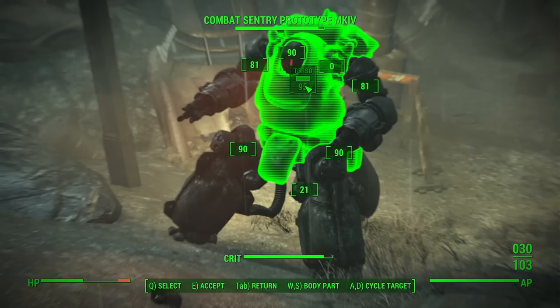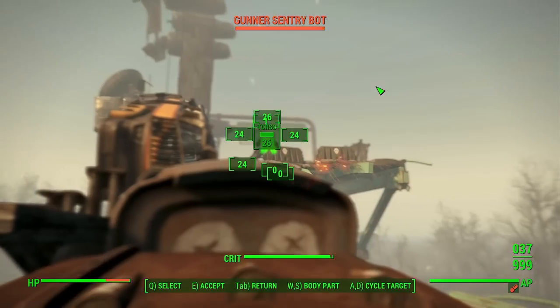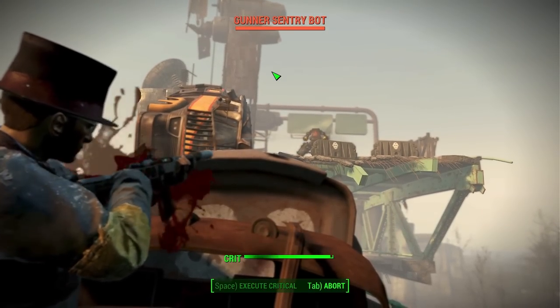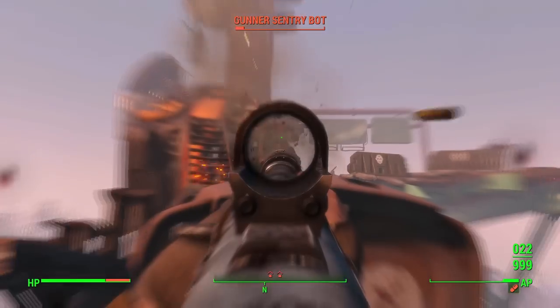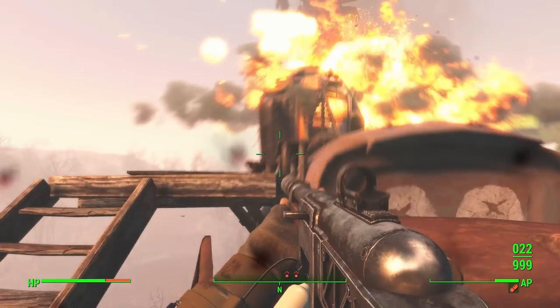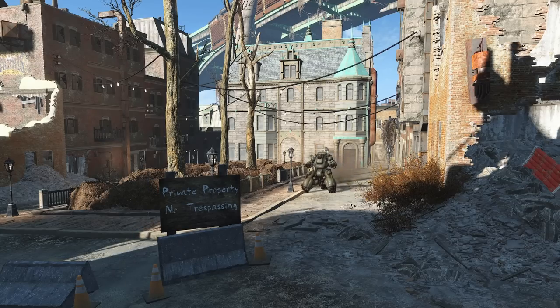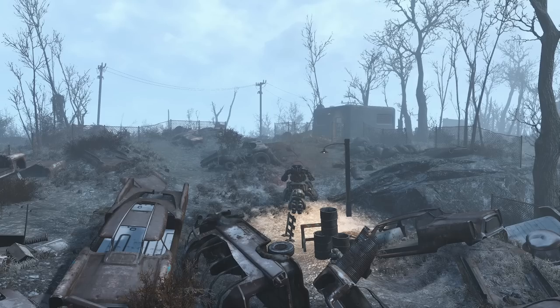Their intimidating presence alone is often enough to dissuade potential aggressors. But if one does dare to take on a Sentrybot, they'll be met with a large arsenal of weapons capable of annihilating anything in its path. Missile launchers, miniguns, gatling lasers, and cluster grenade launchers stand at the ready and are able to make short work of most threats. As seen at the Cabot House, a single Sentrybot is often enough to keep an asset protected. While their primary function is combat, Sentrybots can also serve as mobile platforms for scouting and security. Despite appearing clunky and slow, the Sentrybot is quite mobile.